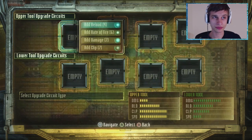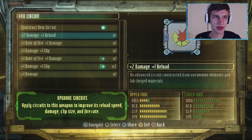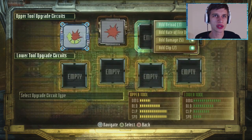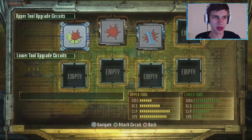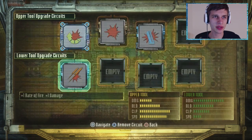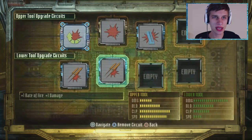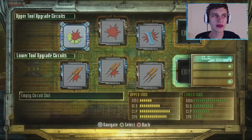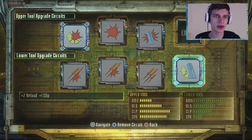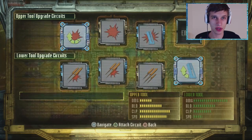I've got the repeater tip there. Upgrade circuits — we have a lot. For this top one, I'm going to add faster damage, more damage, and a bigger clip. Down below, I want things that are rate of fire. Plus one rate of fire, plus one damage, plus one rate of fire, plus damage, plus one rate of fire. And we're constructing the ultimate gun here. Plus two reload, plus one clip. So we've got damage, rate of fire, damage, rate of fire, and reload. This should be good.